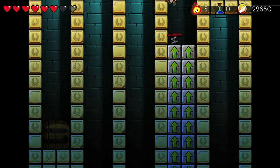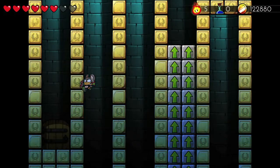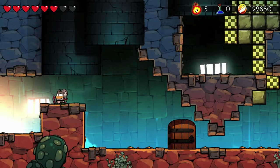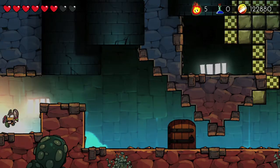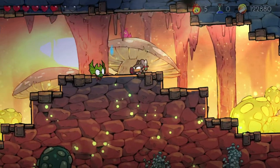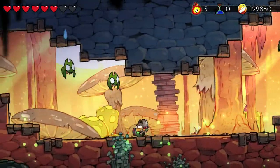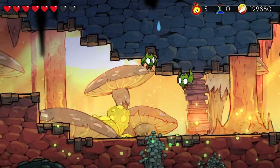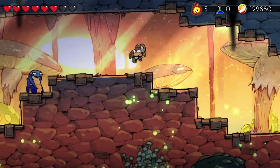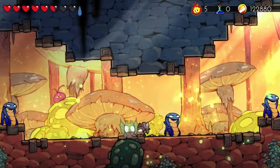From there, you want to head to the far left and drop down into that first column — it should bounce you back up. You want to land on the right corner of the second column, then do a small jump and land into the third one. If you fall down the second column, you can always take the door back up. It should send you back to the starting area so you can practice until you get that jump down. Once you're here, follow down this cavern until you get to the far left of the screen.